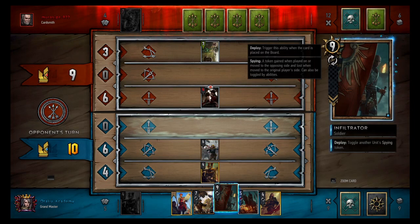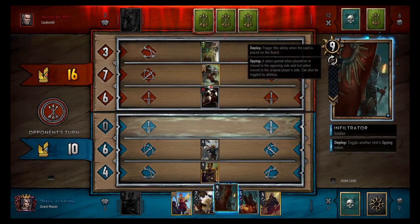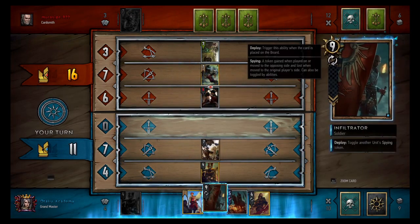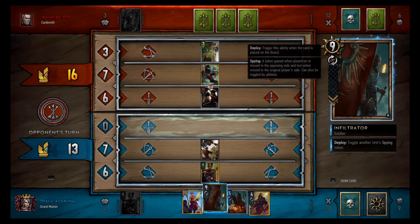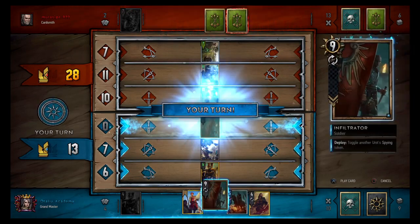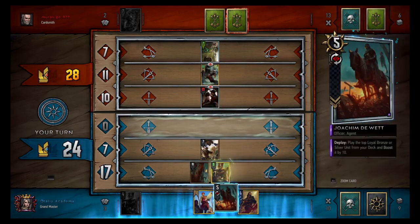I have an Infiltrator so I can grab Menno with anything high that he plays. He plays a Skull — good thing he played that right then. He's playing this guy and I'm glad. There's Mahakam Mail. Infiltrator is a Skull — give him a boost. I don't see us losing this. And he's going to Muzzle that — okay.